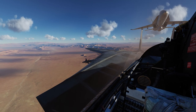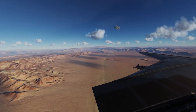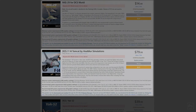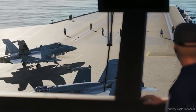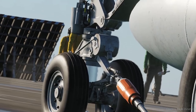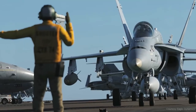DCS refers to their aircraft as modules because you purchase each aircraft individually and they're modular. These modules come in three flavors: supporting modules, basic flight model modules, and professional flight model modules. Supporting modules are things like the brand new supercarrier, which, if purchased, allows the player to use carrier-borne aircraft and launch or land them on deck, and also utilizes functions like the air boss, catapult operator, and landing officer.